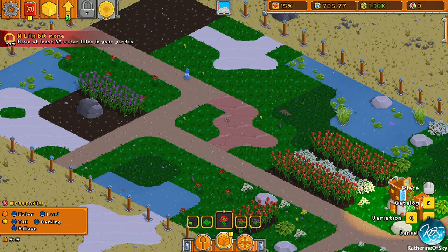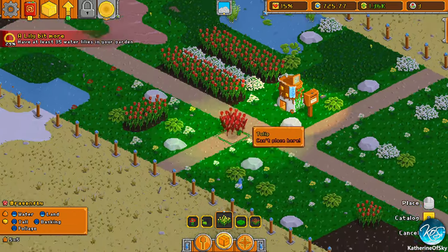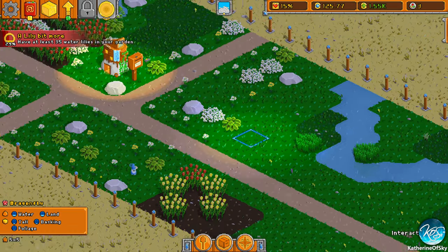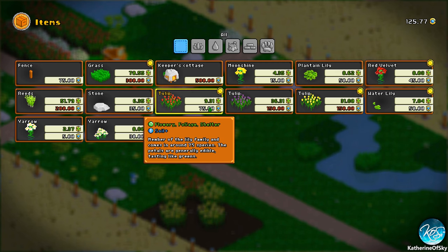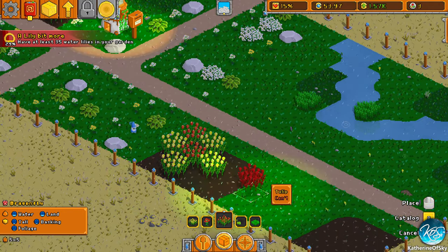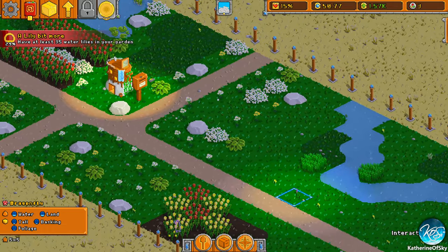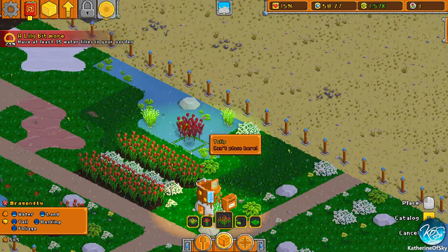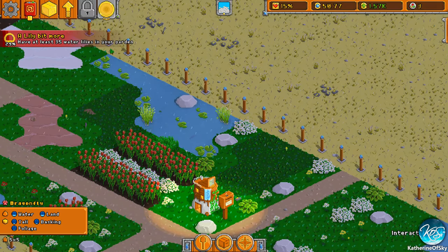I don't want to make a keeper's hut right now because I want to just increase our income. Let's get more — these tulips are more expensive, so let's do it like a checkerboard. What else can we do? We can do some more red ones. I would love for this to sort by money — that would be so nice. We're kind of waiting again. What is grass counted as? Foliage, shading, shelter. I kind of want to move one of these grasses — it's not great to move grass, but something was happy there.